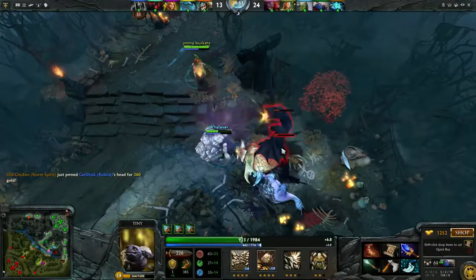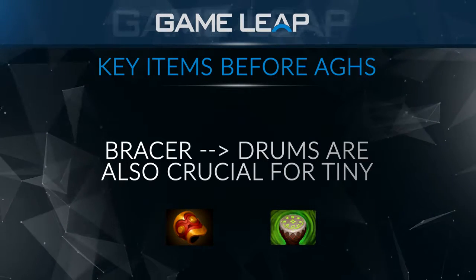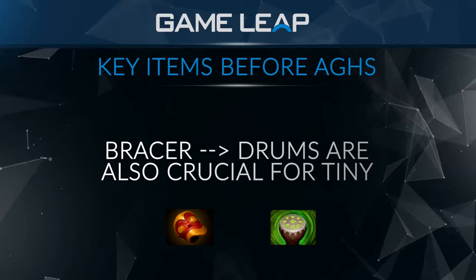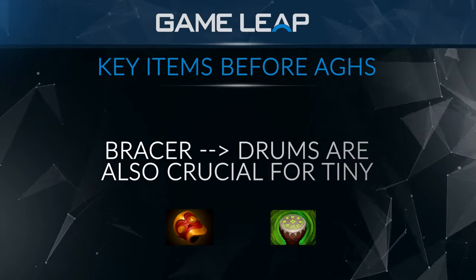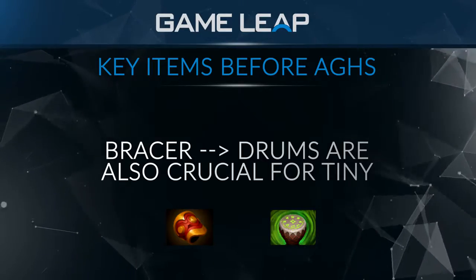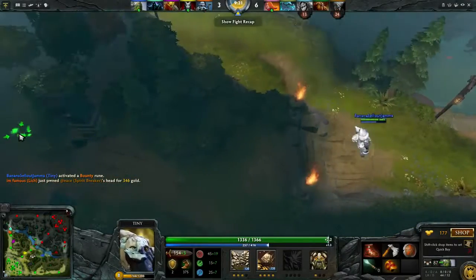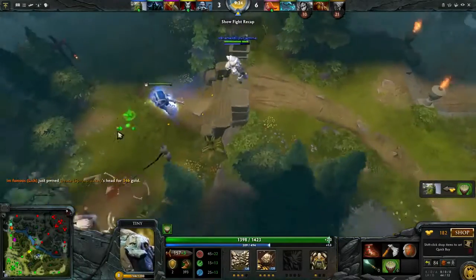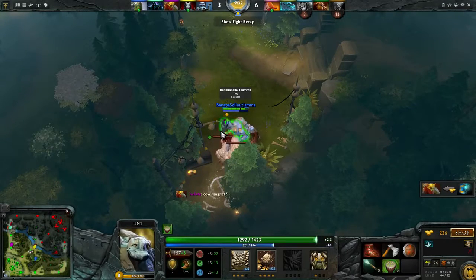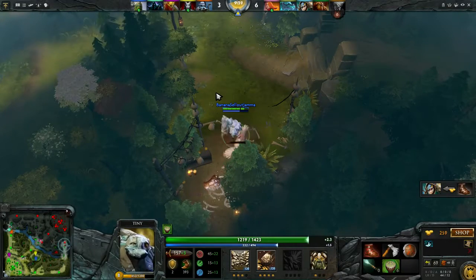I either go Bracer or Drums — giving him that extra tankiness in the early game really helps. Drums can help you farm a little bit, but it delays your Blink. Ask yourself: am I in a super rush to get this Blink? In this particular game, I believe Tiny is a very good counter to Slark because of his passive, and Slark gets constantly disabled by it. So Tiny's a better late game hero and I'm not in a major rush to apply pressure. I decided to go Drums because it speeds up my farm, giving me more mana pool and attack speed. If they had something like an Anti-Mage, I would have been more inclined to go for an early Blink to start pressuring him earlier.